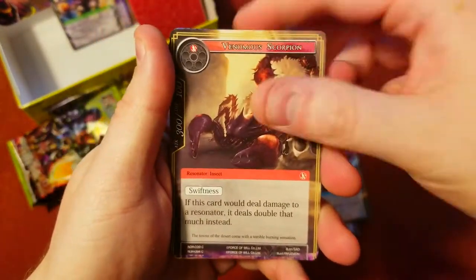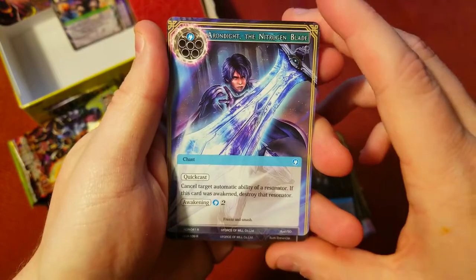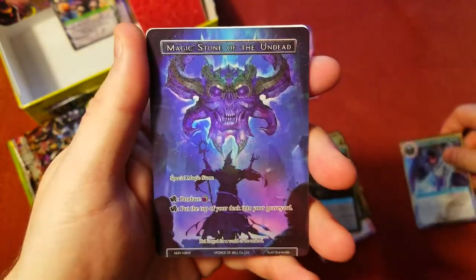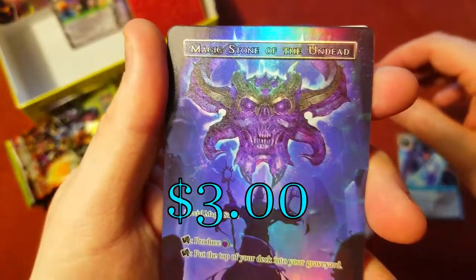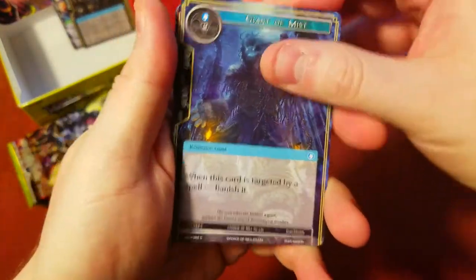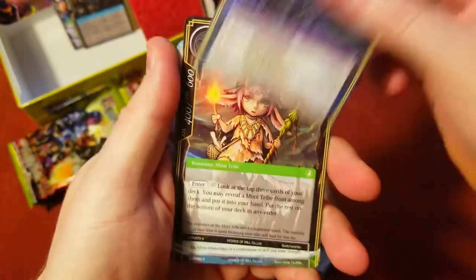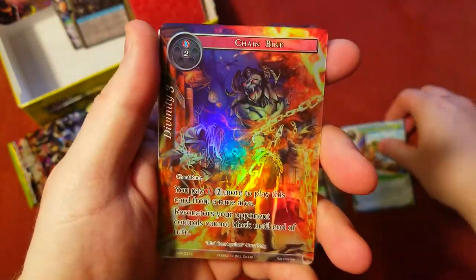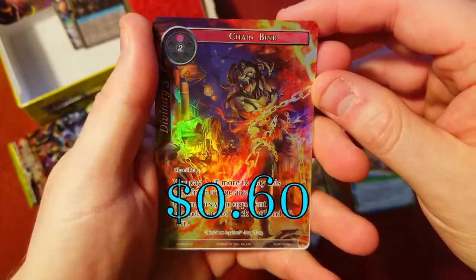All these end cards keep popping up. Guardian Scorpion, Abyss, Scalding Breath, Explorer, Scrap Build, and we got the Nitron Blade — pretty cool looking blade — and Magic Stone of the Undead. Wow, look at that foil, that is really cool. Next one: Cat Ninja, Scout, Ox Trader — there's our rare, Magic Boomerang. And Chain Bind uncommon foil.